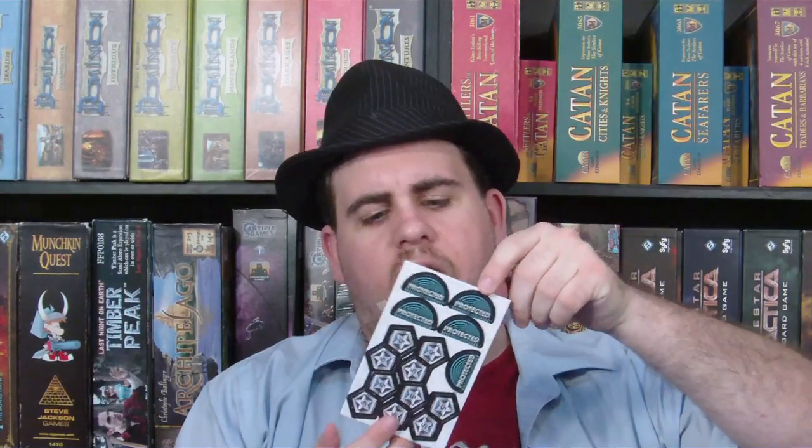There are these little things that use victory points, very similar to how Eminent Domain does. So if you run out of them or you lose some from the other game, you can get some from here. There are also little shields, one for each player it seems like. And on the other side, it's actually marked 'disabled' instead of 'protected.'